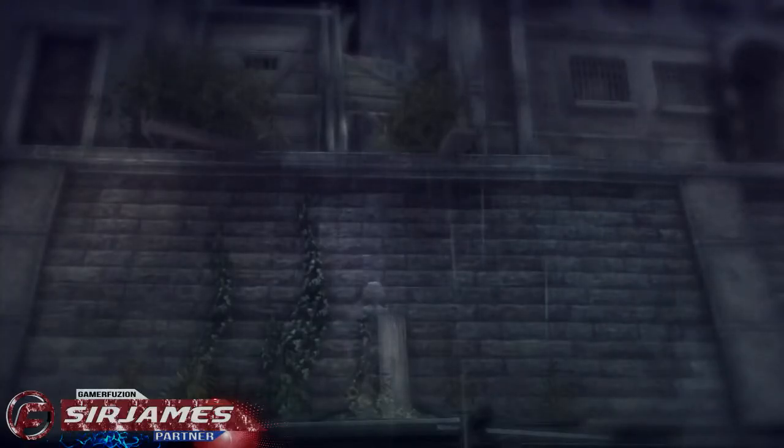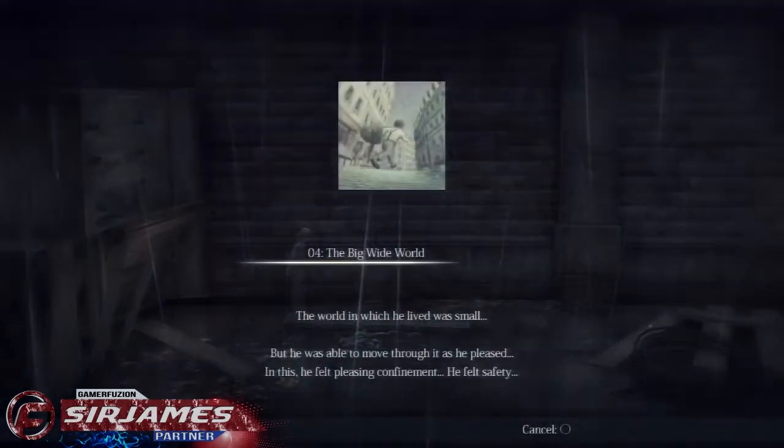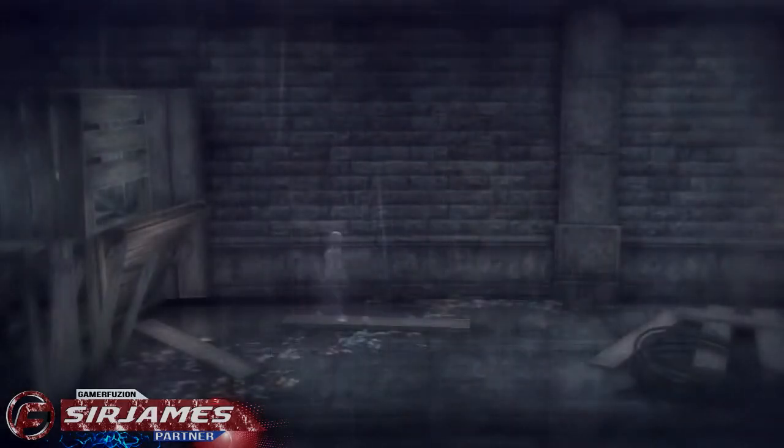What's going on everyone, I'm Sir James from Gamerefusion.com, here to bring you the collectible locations for Rain. This is for chapter 2 only. You must beat the game first in order for the collectibles to show up. After you beat the game, you unlock an additional mode where you get to go and find memories within the game. If you have any questions, feel free to leave them in the comment section below, and remember: Gamerefusion empowers your gaming.